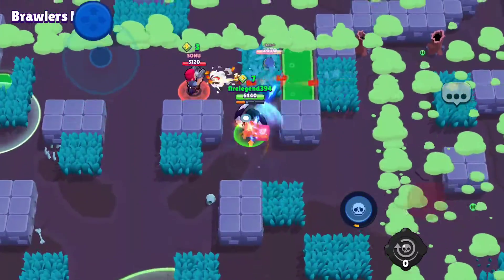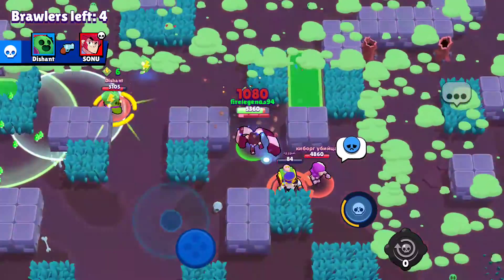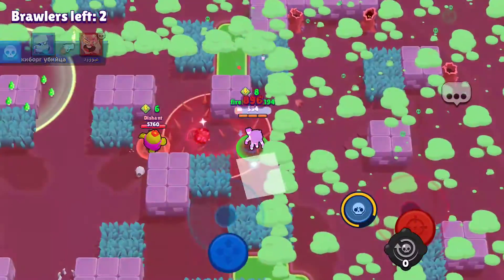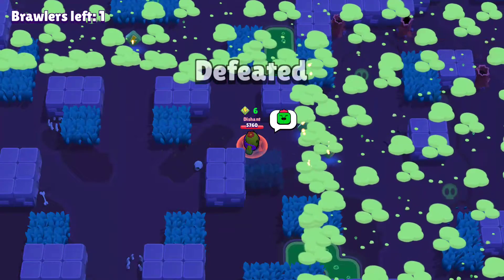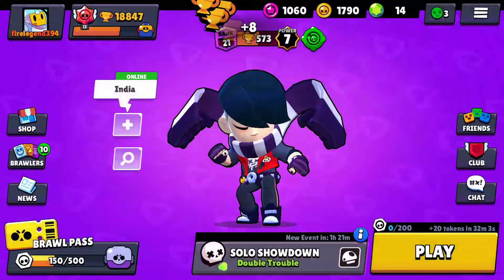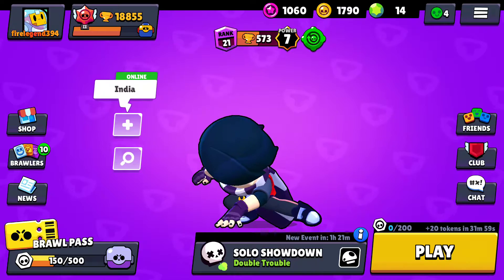Die teamers! Get out of here. This is the worst time to place down the Spike super. 573 trophies on Edgar though — not bad. That's actually pushing away from my Daryl, so that's sad. Anyway, final brawler.